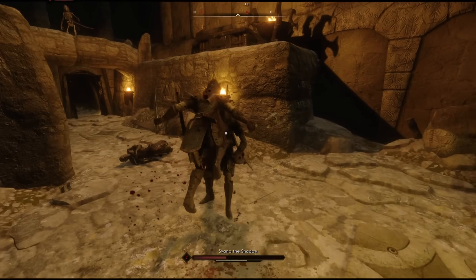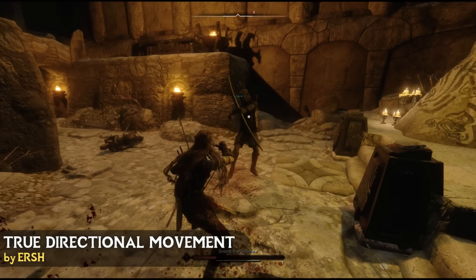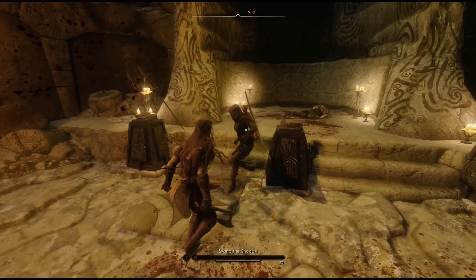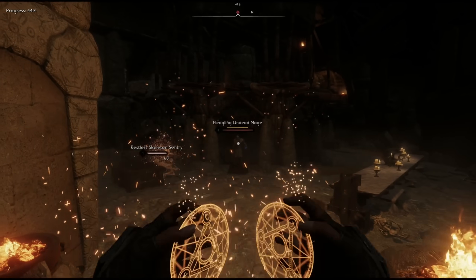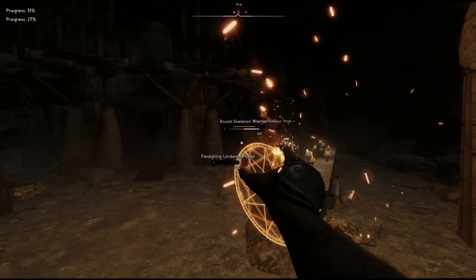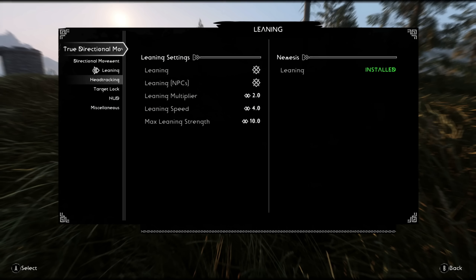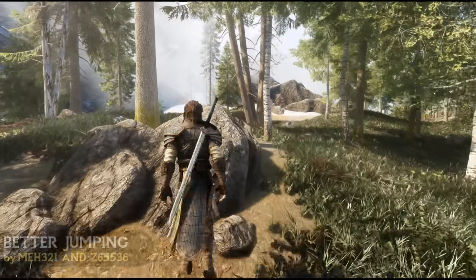Next up are movement mods, starting with the essential True Directional Movement, which gives you the ability to move and attack in any direction similar to other modern action games. This mod has significantly improved third person gameplay and your overall playing experience. It also comes with other features such as a lock-on function during combat, head tracking, and procedural leaning, with an extensive MCM to customise all these settings to suit your own playstyle.